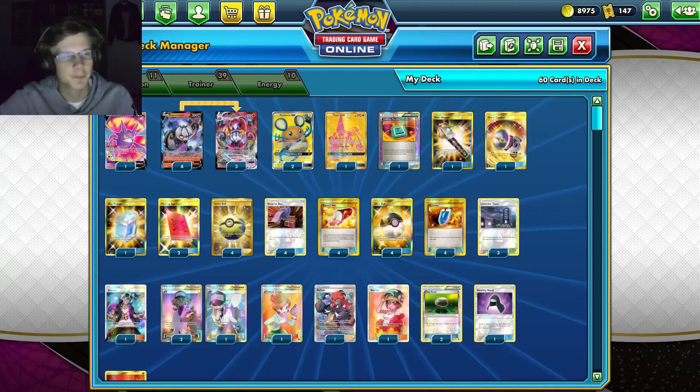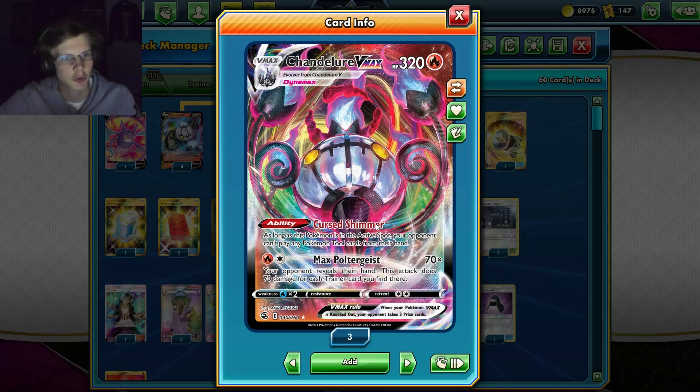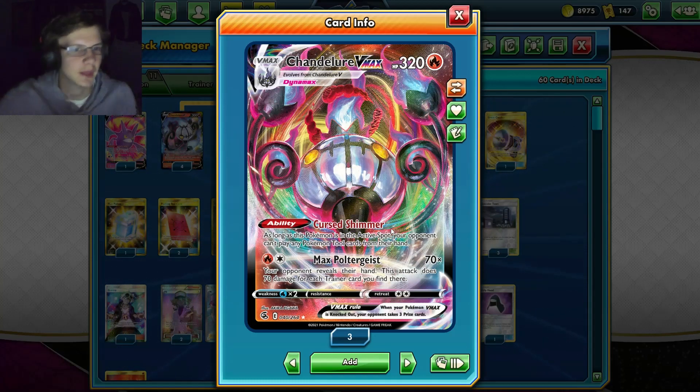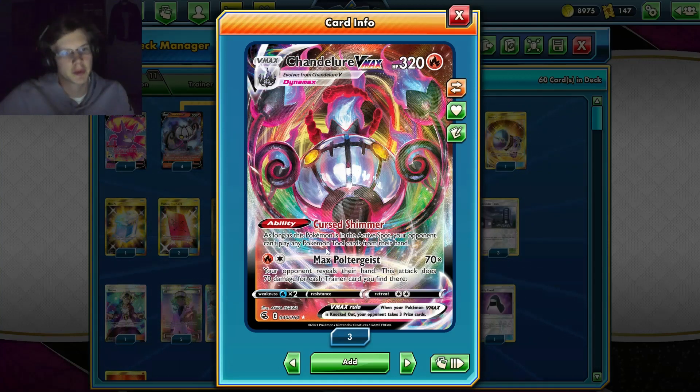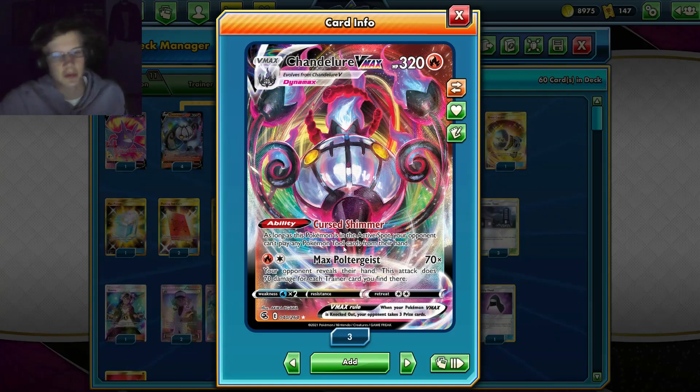We're running a four-three line. This guy actually has an interesting ability - Curse Shimmer - which when it's in the active spot, your opponent can't play any Pokemon tool cards from their hand. This is pretty good because when you're playing the stack, your opponent is gonna try to thin trainers from their hand, but they can't play tools, so they're kind of stuck.